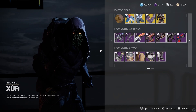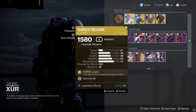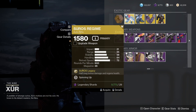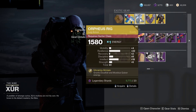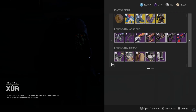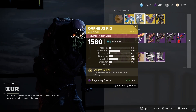For the exotics, we do have Suros Regime — not the best gun at the minute, however it could be meta in the future, so I would recommend getting it if you haven't got one. Now, Orpheus Rigs — this is a really, really good roll in my opinion. Some may disagree, but for me high resilience and high intellect are probably the best stats you can get.